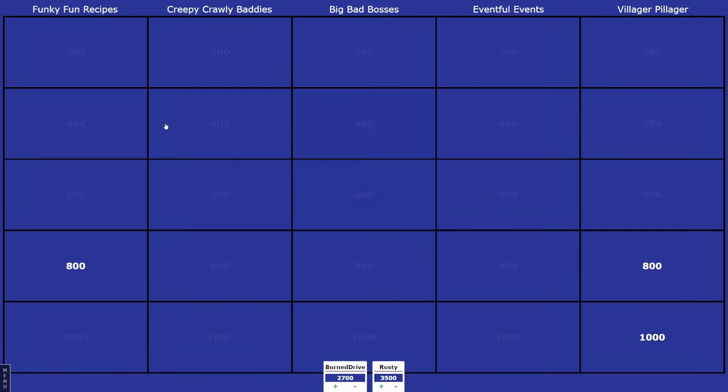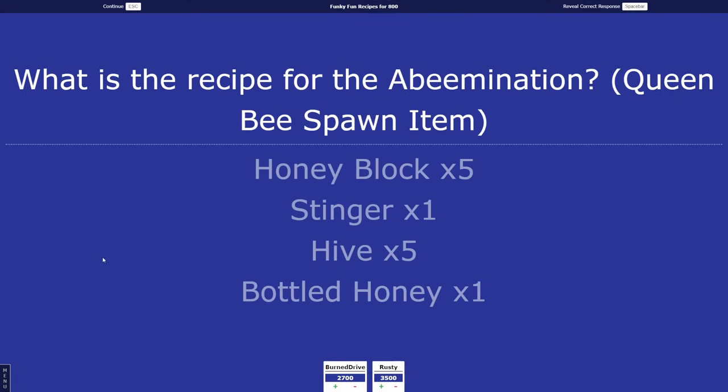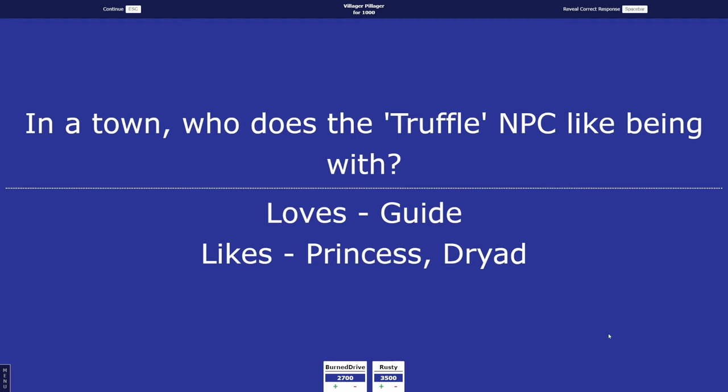Funky Fun Recipes 800: what is the recipe for the Abeemination, the Queen Bee spawn item? Rusty guesses 50 honeycomb and some solid honey blocks. Burn Drive guesses honey, stingers, and beeswax. The correct answer is Honey Blocks, Stingers, Hives, and Bottled Honey. Then Villager Pillager 1,000: in a town, who does the Truffle NPC like being with? Rusty answers the Dryad. The correct answer is the Guide, Princess, and Dryad.